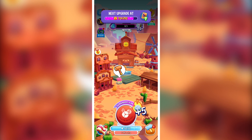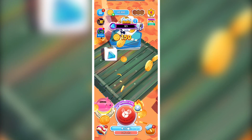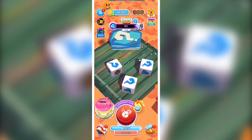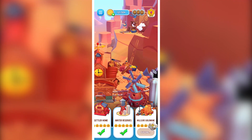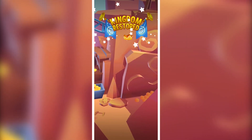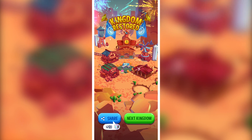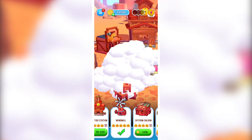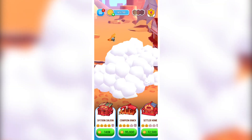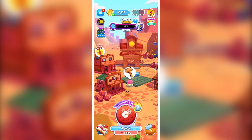There's also a revenge feature. You receive notifications when someone has stolen from you, with their name included. When you go to attack another kingdom, there's a small revenge option at the top center of the screen. Tap it and you'll see a list of people who have either stolen from you or attacked your kingdom, and you can go take revenge — simple!